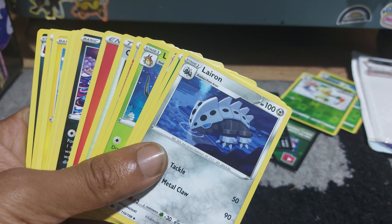Grass type energy, followed up by a Lairon with 100 health points, which is a Steel type Pokemon having moves of Metal Claw and Tackle. Shieldbutt, which is a Trainer Supporter card — Rapid Strike: choose up to two of your Rapid Strike Pokemon and heal 60 damage for each of them. And Whirlipede, 90 health points, Darkness type Pokemon having moves of Poison Stink and Roll In Tackle.